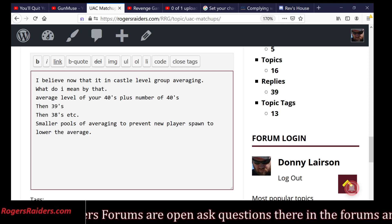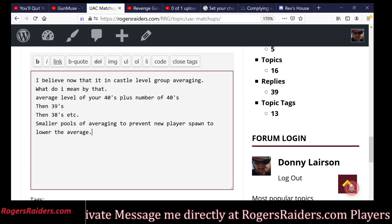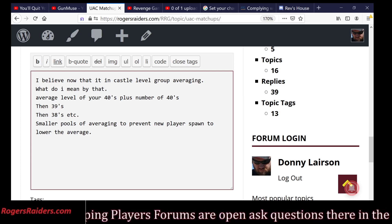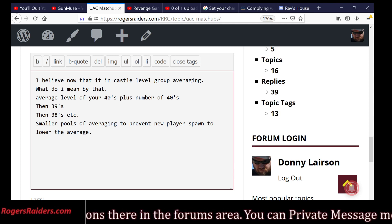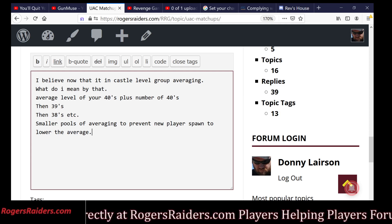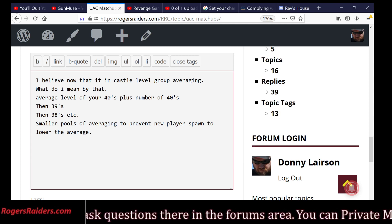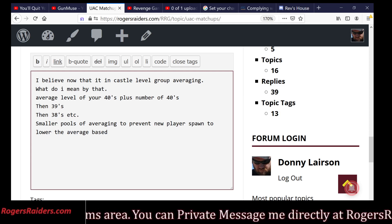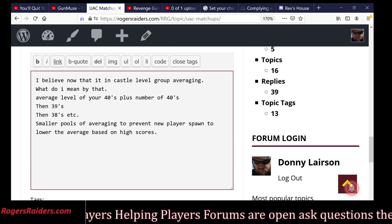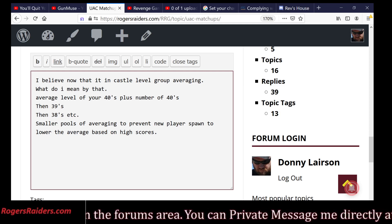Let's say I have a 50-player alliance but I throw 50 farms in there. Honest to God, there is somewhere in this math now where they figured out that a 40 million farm doesn't count. And I'm not going to say it's a power number, because that leads people to believe, well, if it's a power number, just strip off your gear, make the power number go down. It's on those high scores — lower the average based on high scores. I just flowed this math off the top of my head, but I've studied it so long that it's easy to talk about quickly.